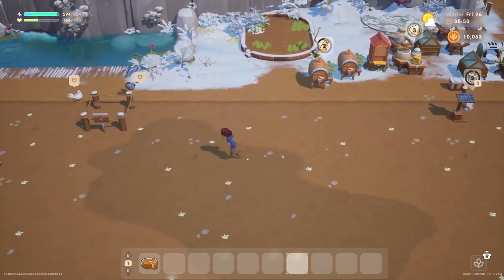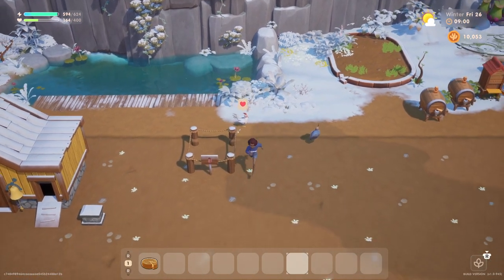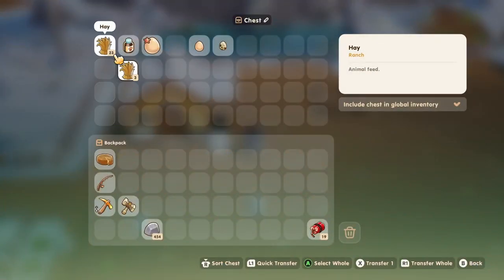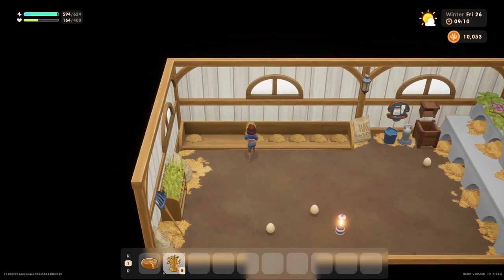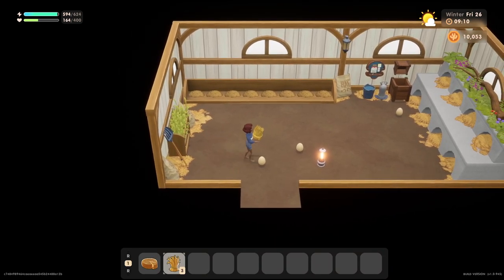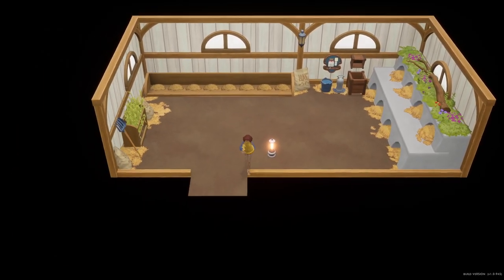We'll need to collect our eggs. What is this quail doing? It can fly! We have just three eggs today — we'll take all of these, of course. Should I move my mayo machines over closer to this coop here?